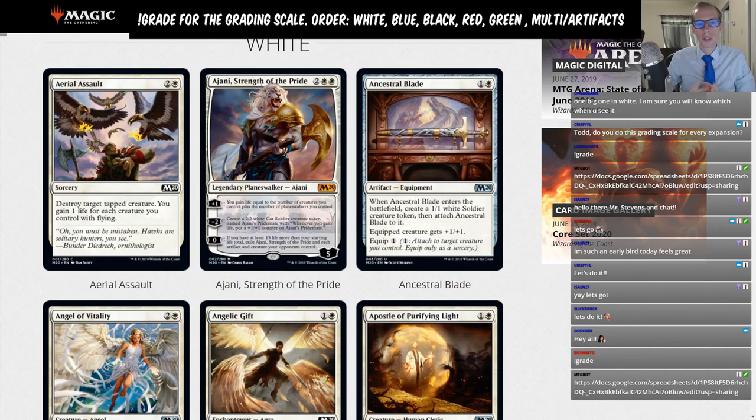An F is a card that really shouldn't see standard play — the F rating is only for Rares and Mythics, like Silent Submersible, Single Combat, or Mizzium Tank. The Limited rating covers Commons and Uncommons that won't see any standard play. That's our grading scale. Let's start at the top with Aerial Assault.